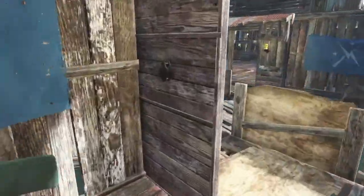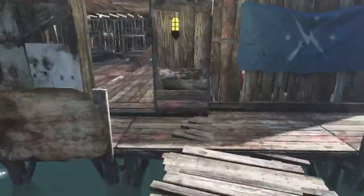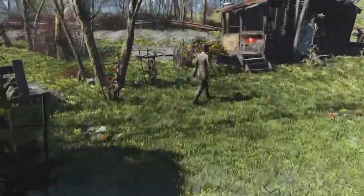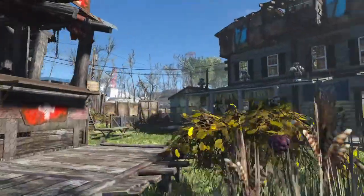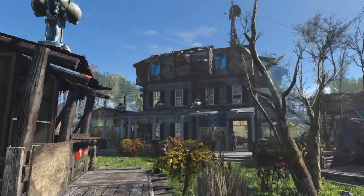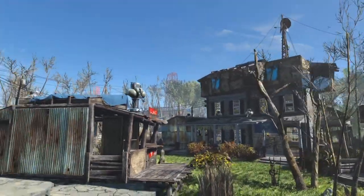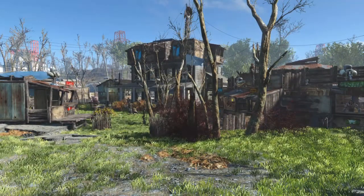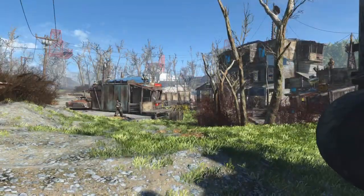So that's my Taffington Boathouse settlement during this playthrough. I do have another couple that I want to show you — obviously on different playthroughs, they will be coming soon. I hope you've enjoyed what you've seen. I hope there's nothing that you think is too floating up there — there's only the one thick wall piece hanging over. I'm really happy with this settlement, how it came out. I do wish I had more junk for the decorating.